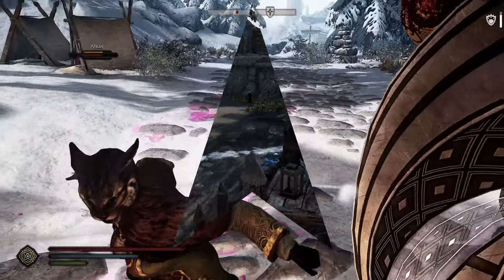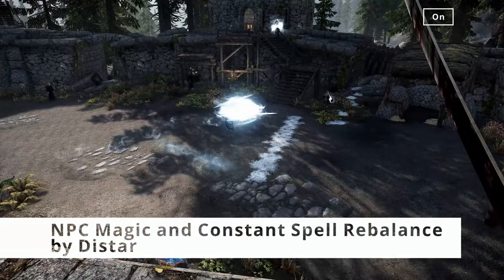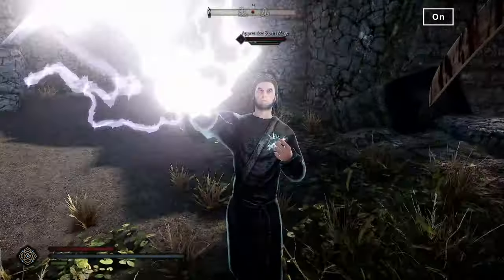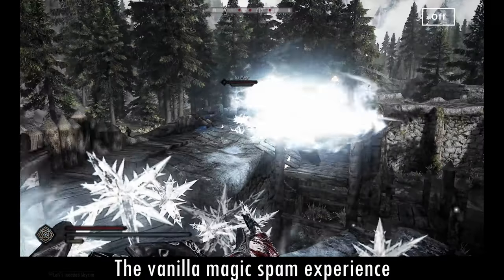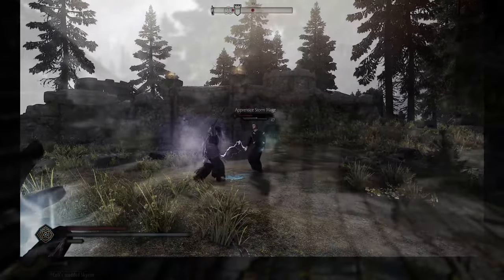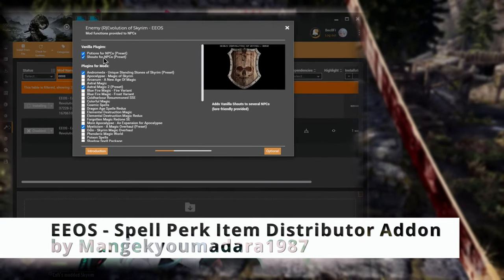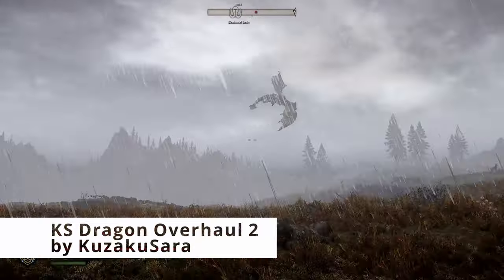Then we have NPC Magic and Constant Spell Rebalance — this is a must-have mod for me. This is what it looks like when the mod is turned on, versus the vanilla magic spam experience — I absolutely hate it. This guy shoots off lightning like 500 spells a minute. Then we have EEOS — new magic mods that you have installed will now be applied even to NPCs.